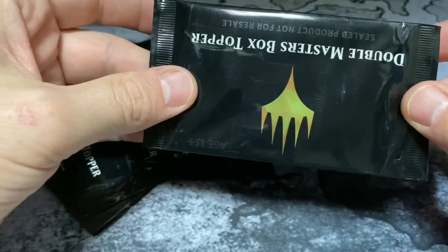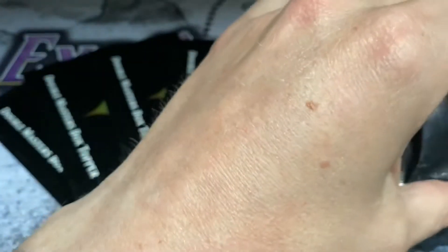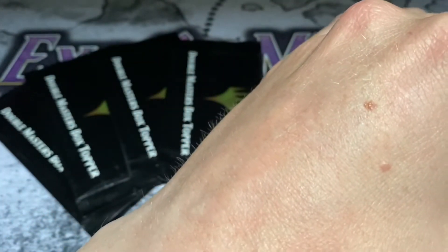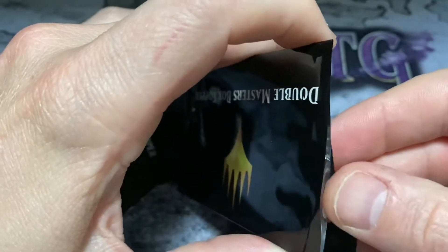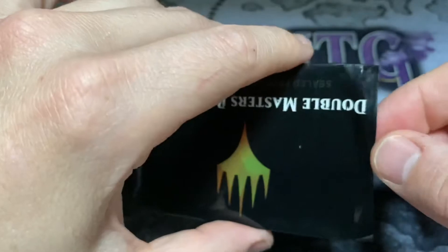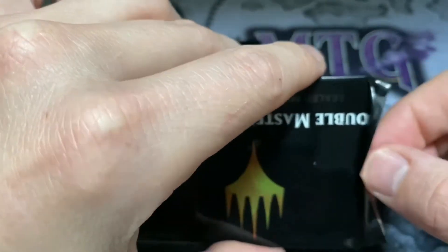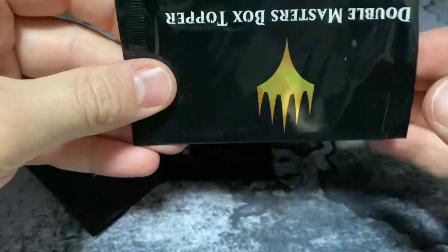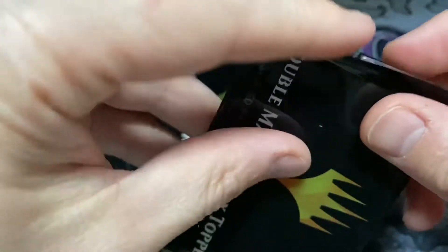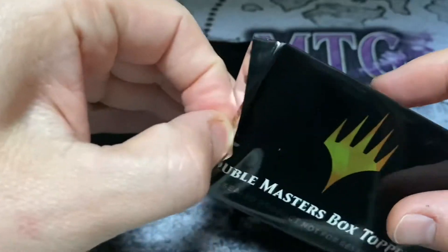Rather than crack them I'm going to just snip the tops off because you never know — can foils be in here? Box topper pack number one, part one. Maybe cutting it isn't going to be a possibility.